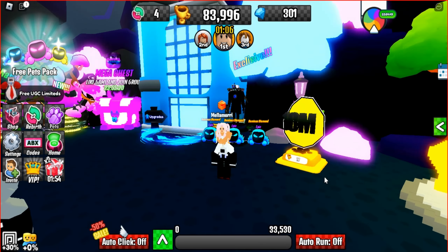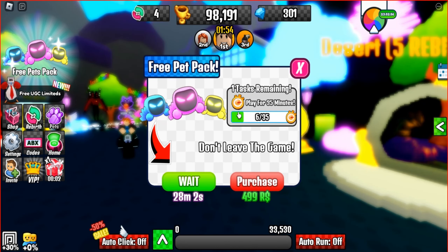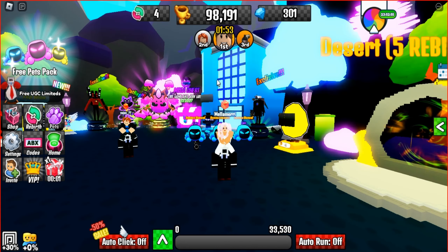To hatch 3,000 eggs, we need to earn 15,000 wins. Equip your pets and start the race. I highly recommend waiting for the pet gift set — they are very strong and will help you collect wins as quickly as possible.